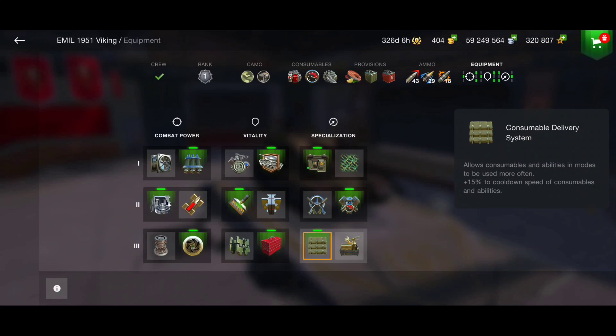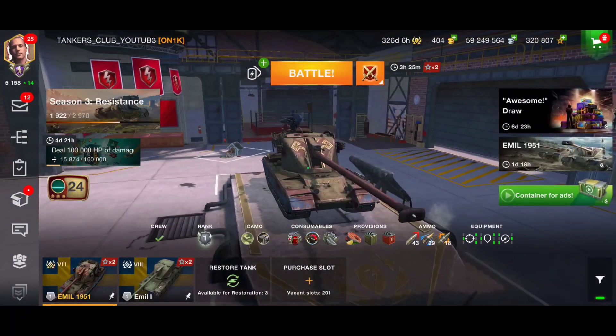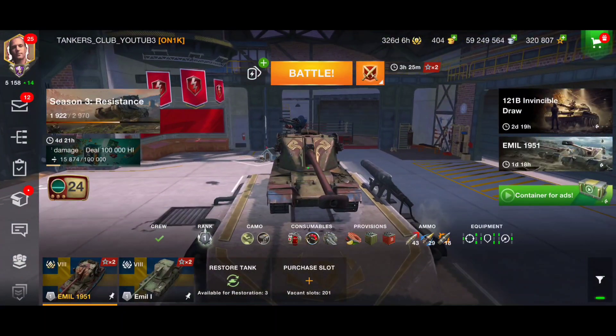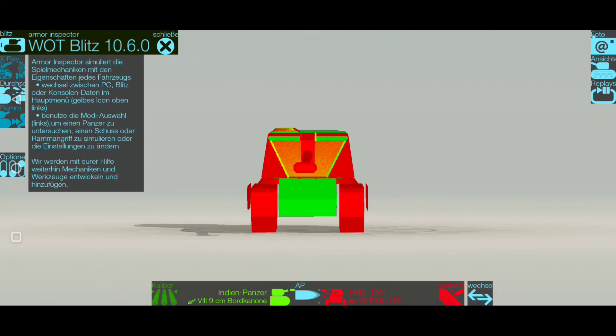With improved optics, engine accelerator, and the consumable delivery system, let's check out the armor and jump to the battlefield. This is exactly why I don't like this vehicle. Using enhanced armor and facing an Indian Panzer — a tier 8 medium tank — it can pen my hull and turret everywhere using just normal shells without calibrated shells. Even going hull down with just two degrees of depression, it's still pennable with APCR shells.